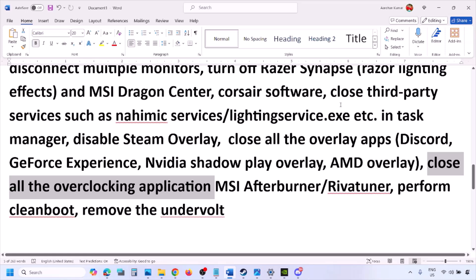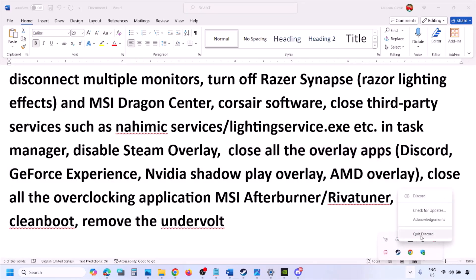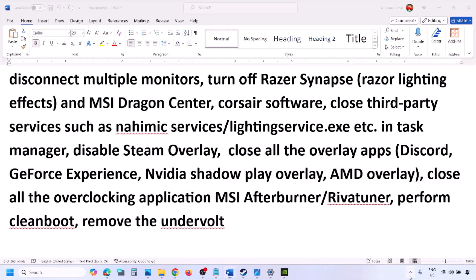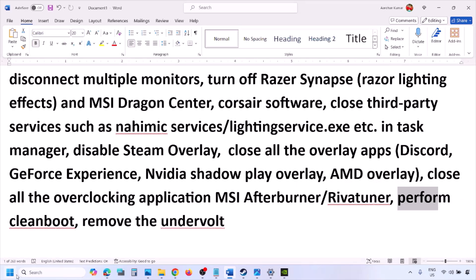Close all overlay applications — Discord, GeForce Experience, and any others. Also close all overclocking applications: right-click MSI Afterburner in the system tray and close it. Close RivaTuner Statistics Server as well.